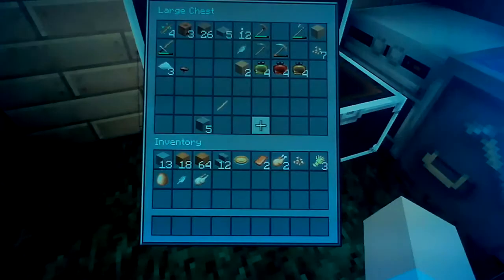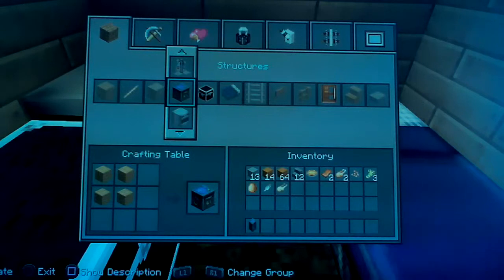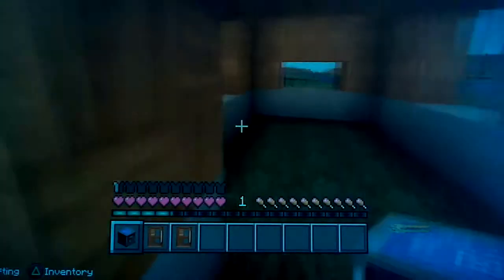I needed a crafting table. I was gonna make a crafting table and two doors. I don't really need a crafting table for a crafting table — I could have just made it there and crafted the two doors inside my house.